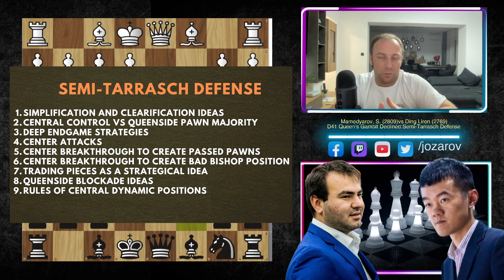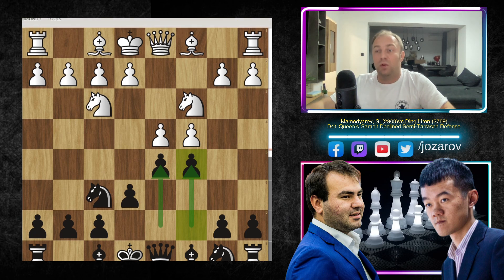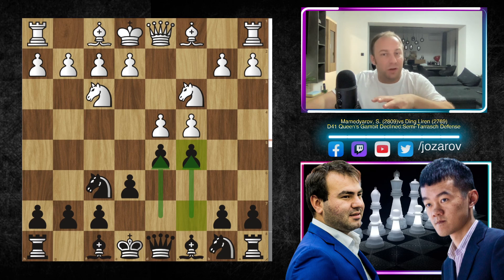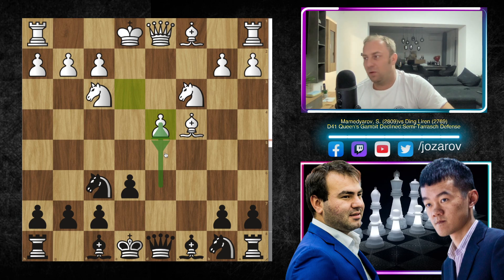In our introduction video I've explained all the facts here — the simplification ideas, the central goal, and the deep endgame strategy ideas. With the moves c5 and d5, Black always gets a clarification in the center, which is not a bad idea in chess. You might get an open, locked, or closed center. What you don't want out of this structure — because we have a poor pawn collision here — is an isolated pawn. That's why dxc4 or bishop to c4 for Black is not always popular.